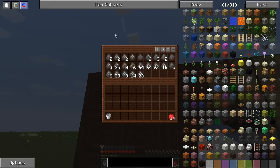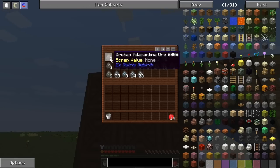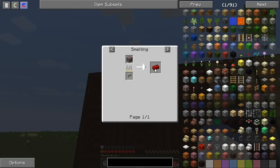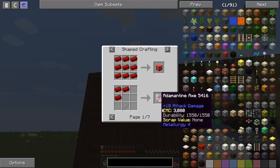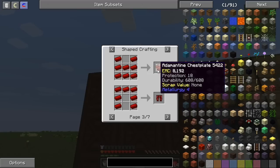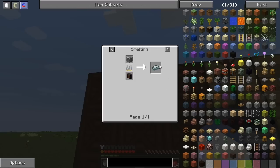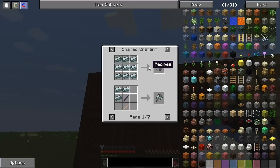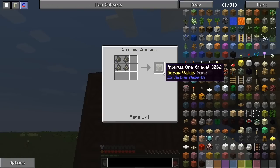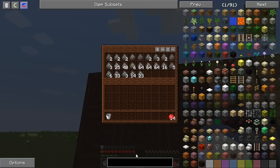I wanted to talk about these broken ores quickly. One thing in this pack that I didn't know about is Metallurgy. We have stuff like adamantine — look at the tools: plus 18 attack damage on an axe, and the pickaxe has Manyullyn with like 17 attack damage. We also have silver and lustrous ore, which is plus 18 as well. I'm going to have to get into Metallurgy pretty quickly.